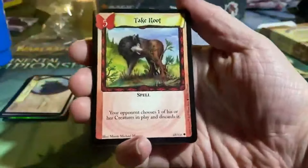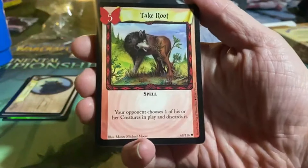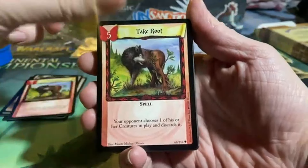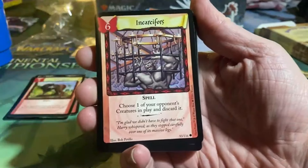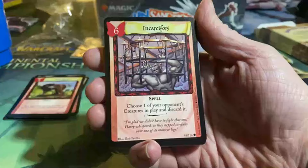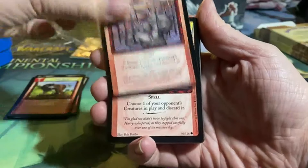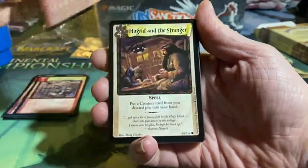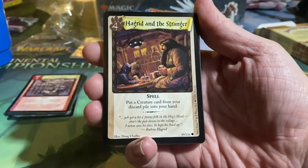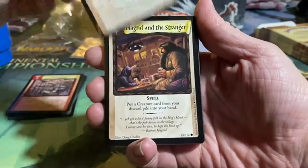Then we have Take Root for five — it's a spell: your opponent chooses one of his or her creatures in play and discards it. Pretty cool. Incarciforce for six — it's a spell: choose one of your opponent's creatures in play and discard it. Hagrid and the Stranger for four — also a spell: put a creature card from your discard pile into your hand. I remember playing this card a long time ago.